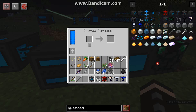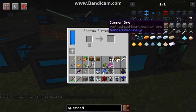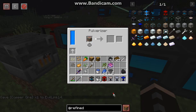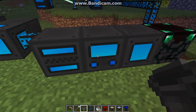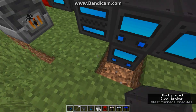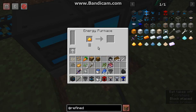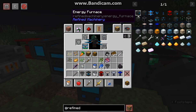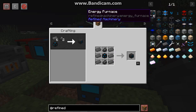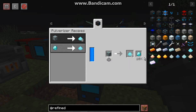The furnace is pretty much what you'd expect — you'd be smelting things. I'll just demonstrate with the dust here the speed of the machine, and the same with the pulverizer. To transport between things you'd most likely be using a hopper, since it obviously can't transport to the other on its own. It's made with diamond dust, so you'll need a pulverizer first to make diamond dust to then get the energy furnace.